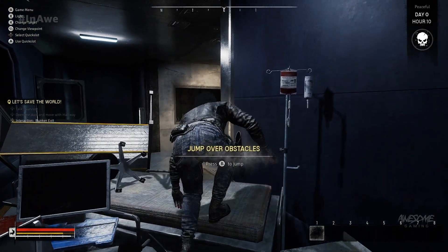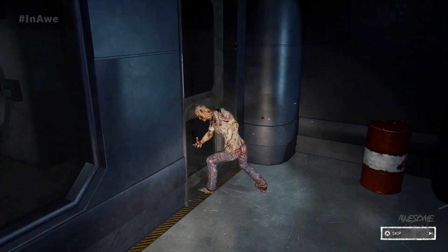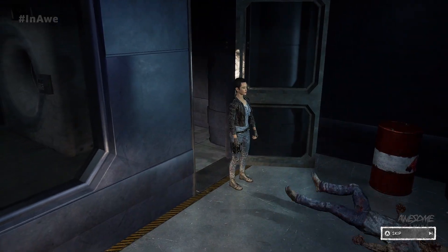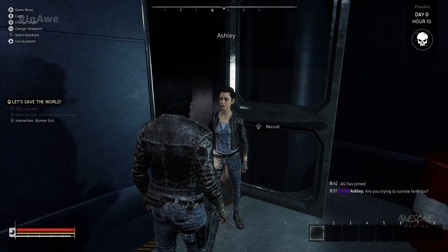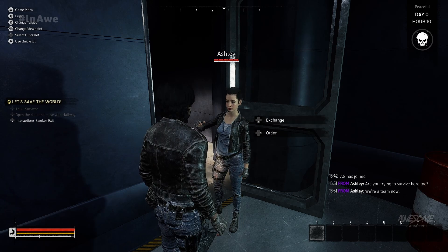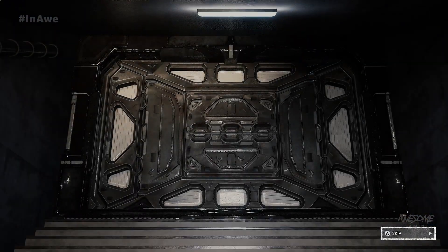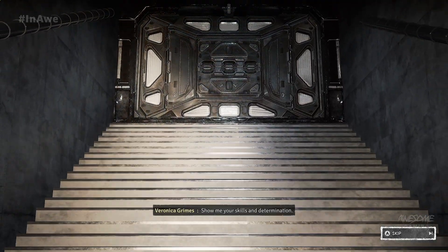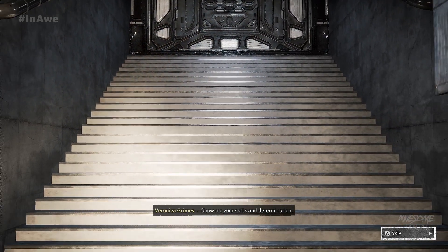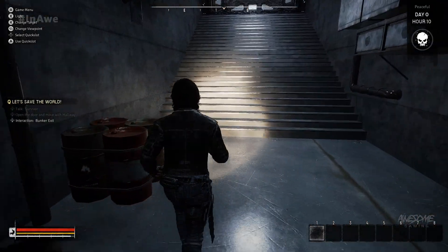Our first zed — oh, just drop kicked him! 'Are you trying to survive here too?' Yes, let's survive together — we're a team now. We should head to the research center that Walter mentioned. 'Show me your skills and determination. I hope you won't disappoint.' There we go — nice morale booster there. Insults me at the same time as trying to cheer me up.